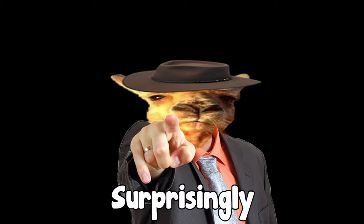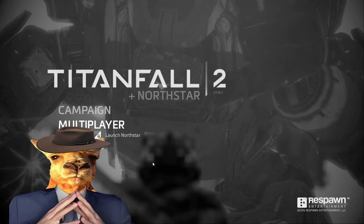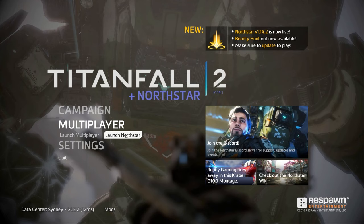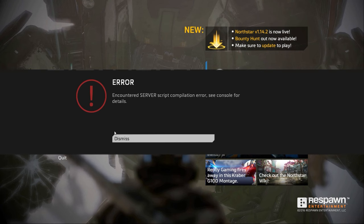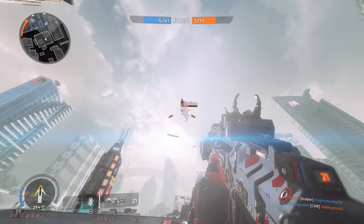Surprisingly enough, it booted up with very little resistance. Looking good so far. This all seemed way too easy - like there's no way that just worked on the first try. So I decided to try and launch multiplayer. Awww. Encountered server script compilation error. As per usual, shitty third party software never ever works on the first go.